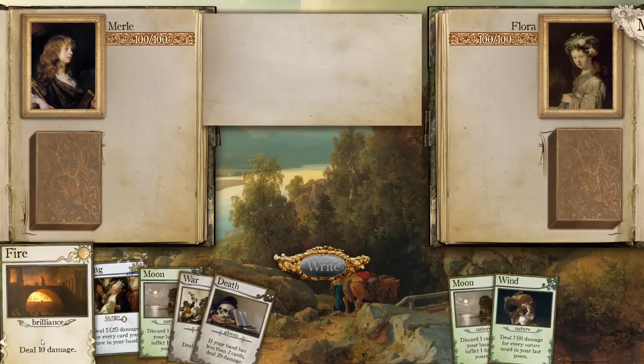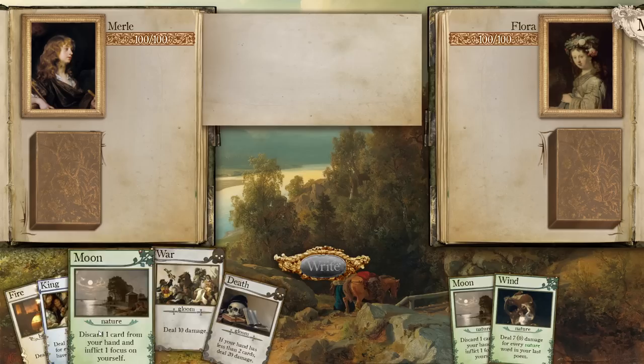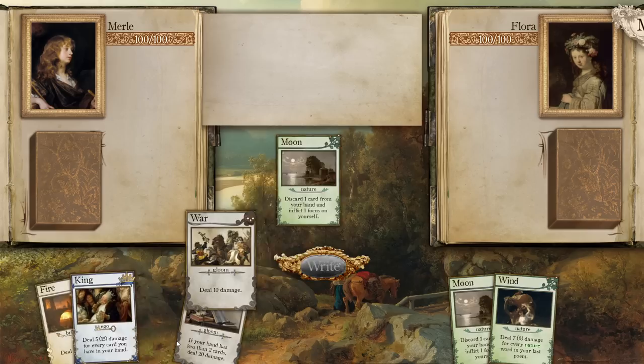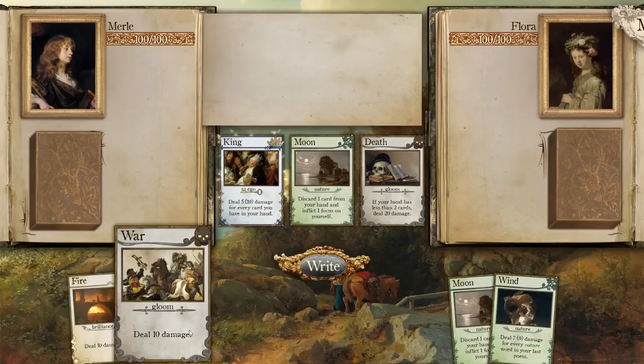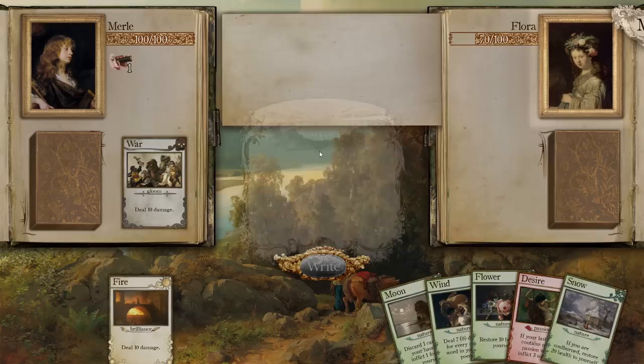Do ten damage, do twenty-five damage for every card in your hand. If your hand has less than two cards, deal twenty damage. So could we discard a card, and then do ten damage — and then we'll have discarded a card? So wait, when does the discard happen? Does it happen in order? So we do ten damage, and then we discard a card. I don't really know if I necessarily want to do it this way, but I'm just curious if the ordering works that way.